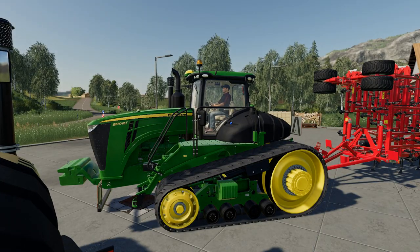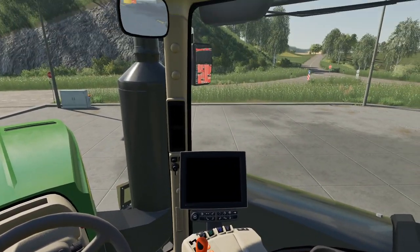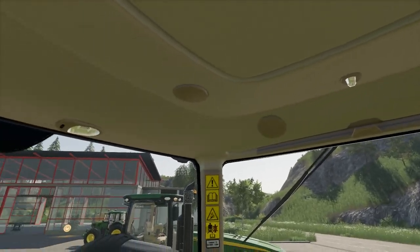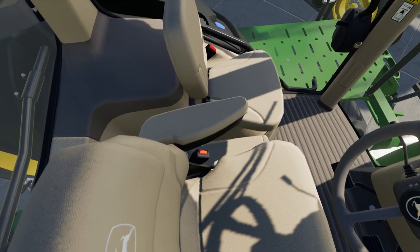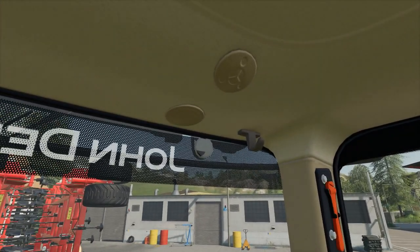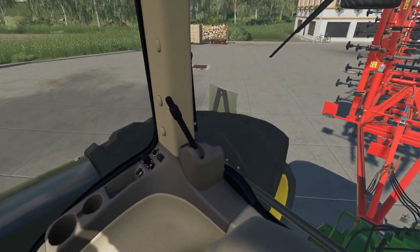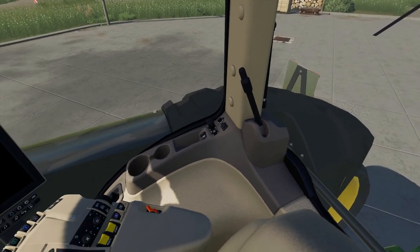Let's hop inside and have a look around the cab. There's something else I'll pick up on, but it's not the end of the world. All the stickers are nice and clear in here with the new type textures. I've got a pickup hitch release lever which could have done with being removed, given there isn't actually a pickup hitch on here.